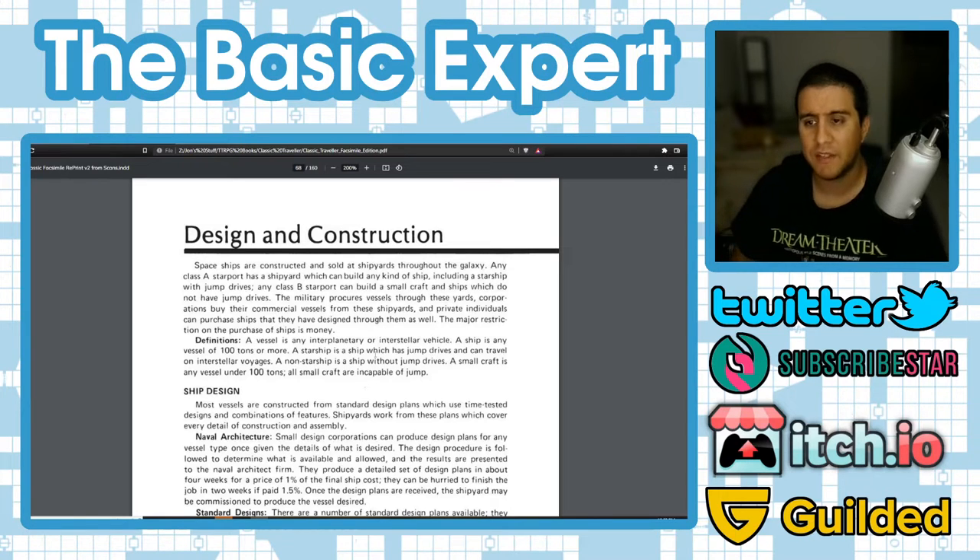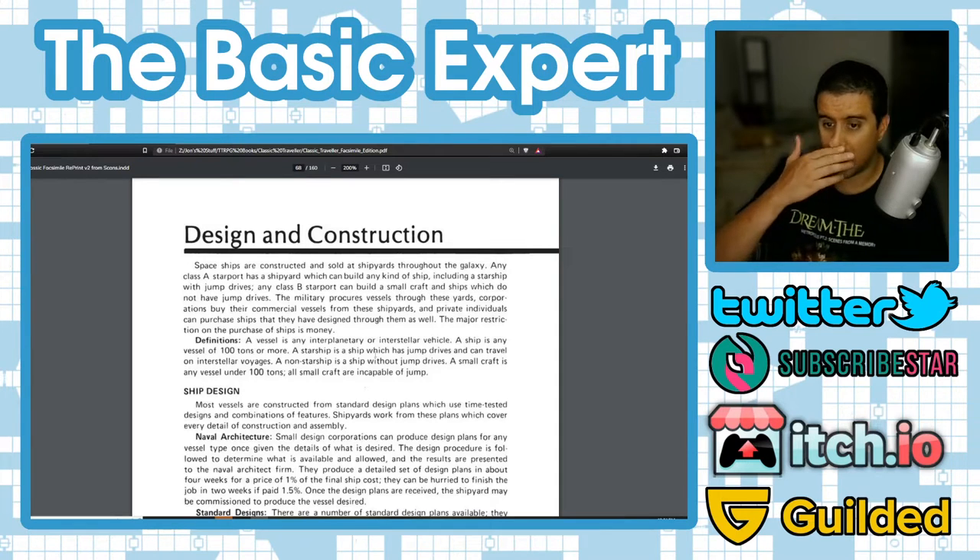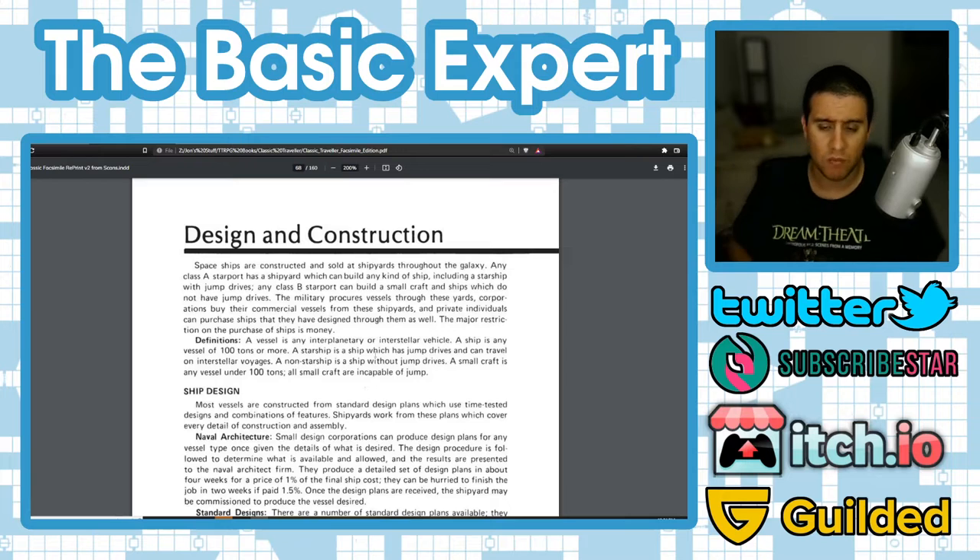The rules say starships are constructed and sold at shipyards throughout the galaxy. Any class A starport has a shipyard that can build any kind of ship, including starships with jump drives. Class B starports can build small craft and ships without jump drives. Jump drives allow interstellar travel; ships without them are more for planetary protection. The military, corporations, and private individuals all procure vessels through these yards.